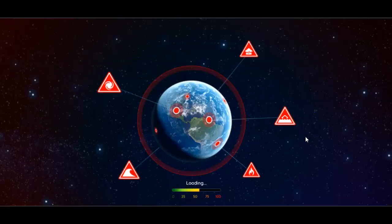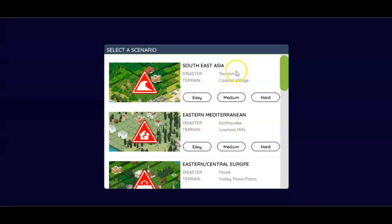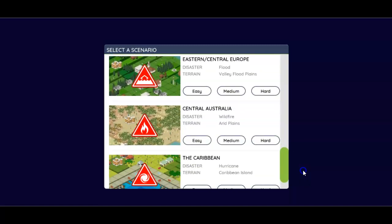Sometimes it takes a little bit of time to load — that's okay. We're going to click on Play Game, and then you can see we have Tsunami, which we did in Class Connect, there's Earthquake, and then we have Flood.